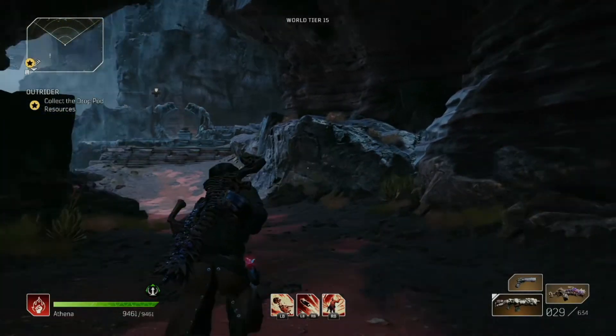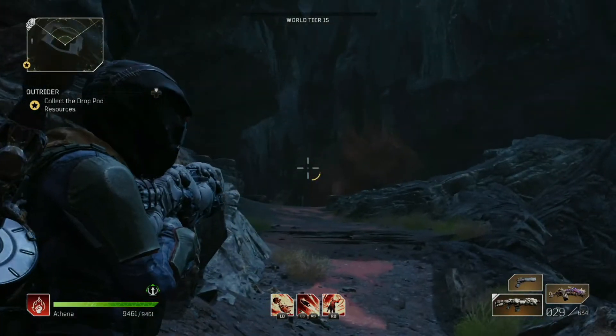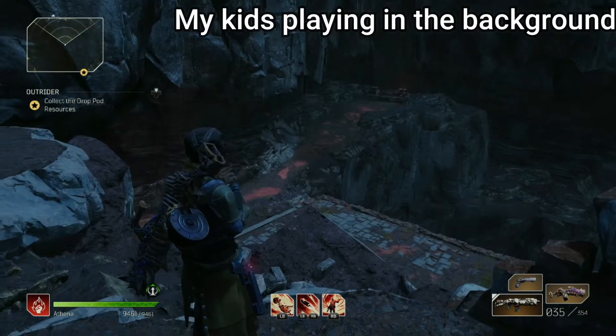The very first one: starting from camp, you can walk right around the corner and there it is — there's the first one. Following from the first obelisk, you'll just go back to the path.